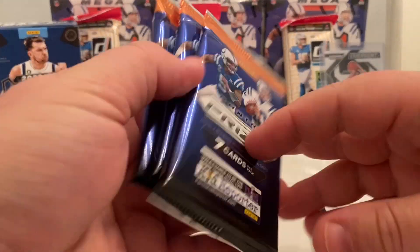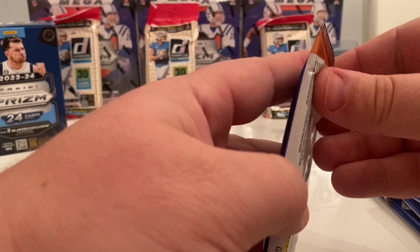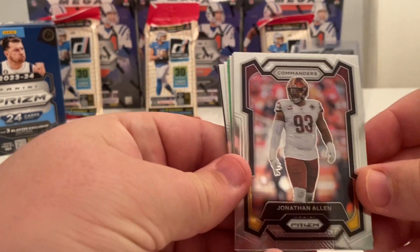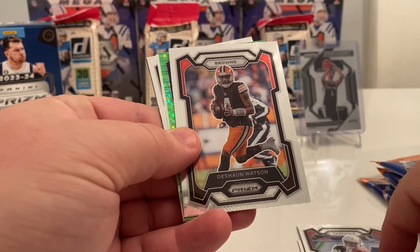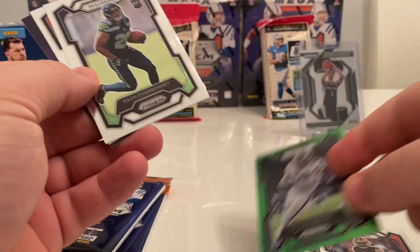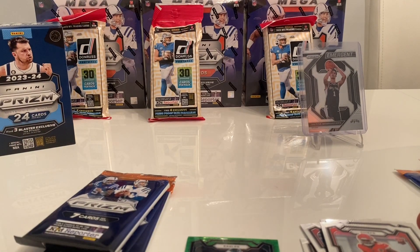Looks like we have six packs of seven cards each. We'll take you through and open up the first pack — make this kind of quick so you get to the point of what's inside these packs. We'll also get one jersey card in the Mega Box. First pack — base Jonathan Allen, Tyre Reese, Rondell Moore, DeShaun Watson. Green parallel of Dallas Goedert, not numbered — five of those per box. Zach Charbonnet, a standout star rookie, and the Chiefs' Rashee Rice.